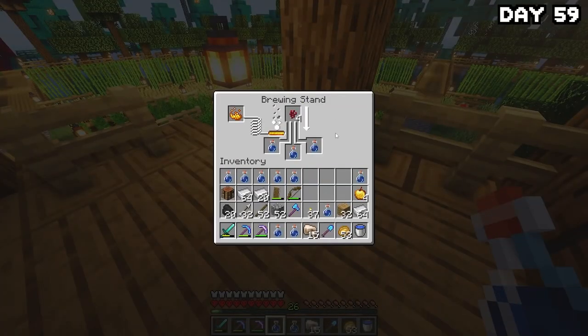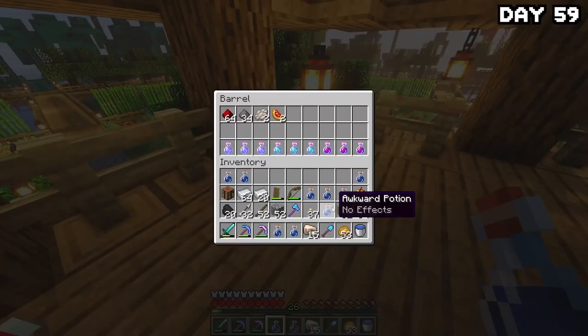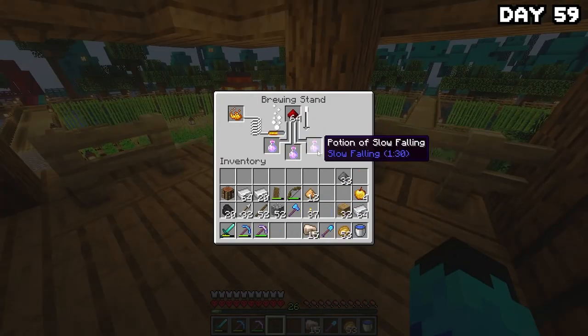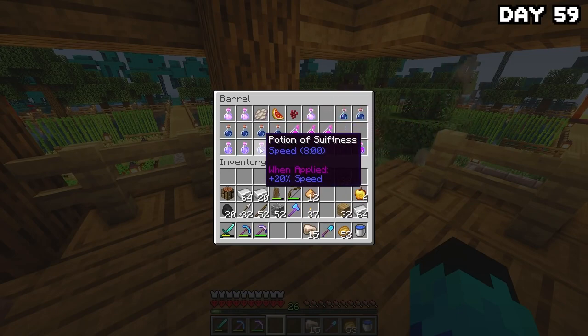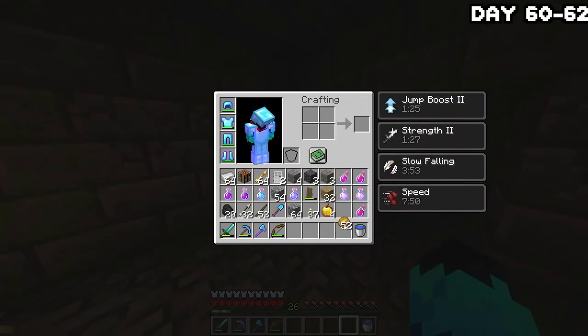On day fifty-nine, it was time to start cooking up potions. I went and grabbed some nether wart and brewed everything I needed: instant health, slow falling, speed — which I already had — plus jump boost and strength. This dragon is not ready. After upgrading them all, we're now ready to kill a dragon. On the next day I headed back down to the stronghold, made my way to the portal room, and jumped in. I actually managed to hit all the pillars quite quickly and accurately, which is a big change for me.